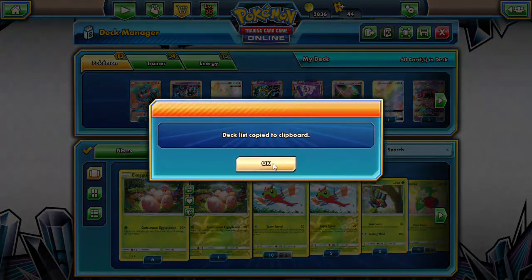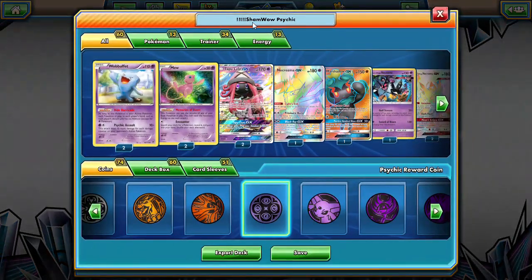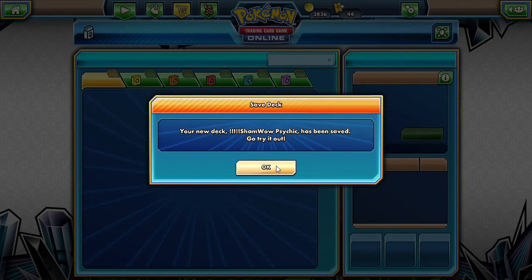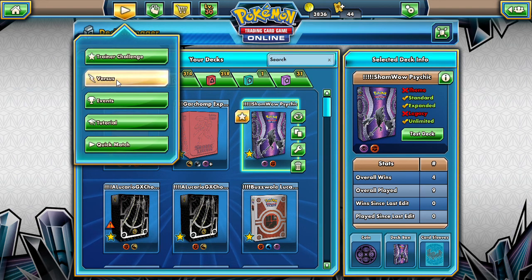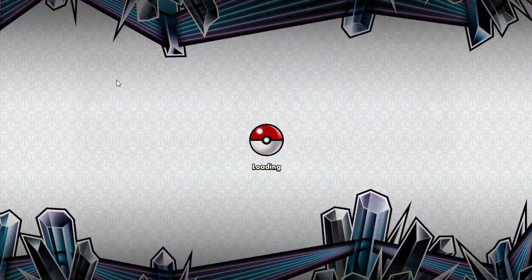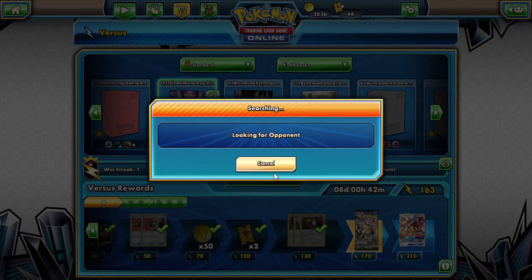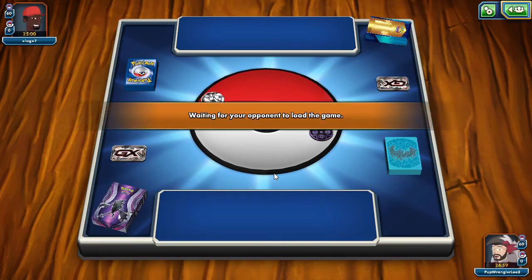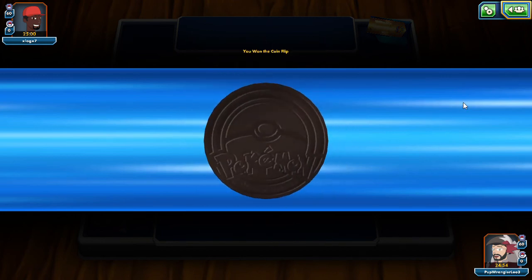I will copy it down to the clipboard so I can put it in the description. Right now I call it ShamWowPsychic - maybe we'll have to save it. If there's a better name for it, it's Dawn Wings Necrozma and Necrozma, so maybe Prismatic Necrozma Takeover should be the deck name. But let's go ahead and see how it reacts in a match.